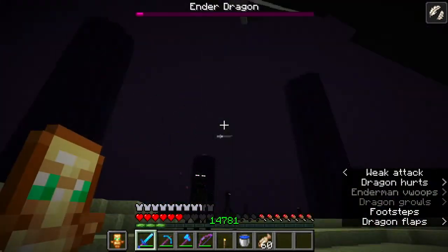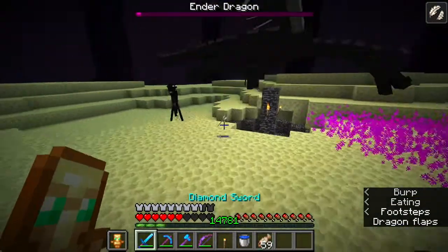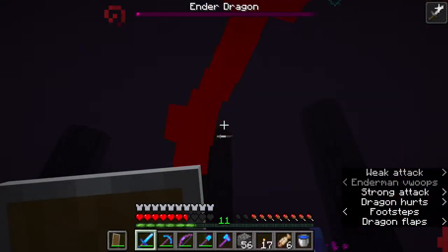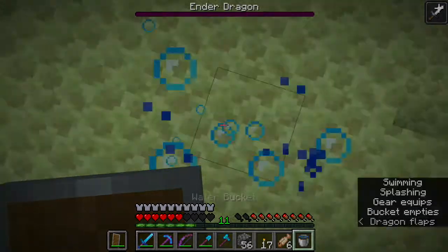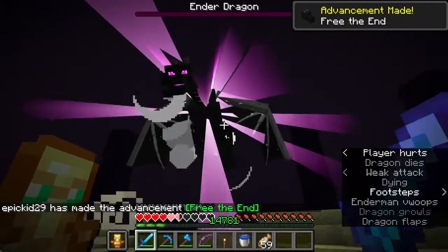If you play Minecraft and at some point you feel like you're going to kill her, it's not going to happen - she always throws you up and it's so annoying. In my last video I almost killed the Ender Dragon but couldn't do it and I used a totem. But here I'm going to get the Ender Dragon - and yes, we did it! Yay!